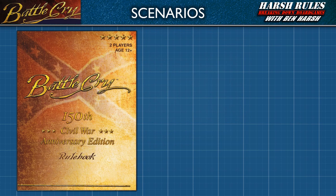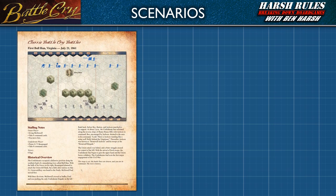To begin a game, players select a scenario from the rulebook. Battle Cry: the 150th Civil War Anniversary Edition comes with 30 scenarios. In this episode, we're going to learn from the first scenario, First Bull Run, which can be found on page 17.